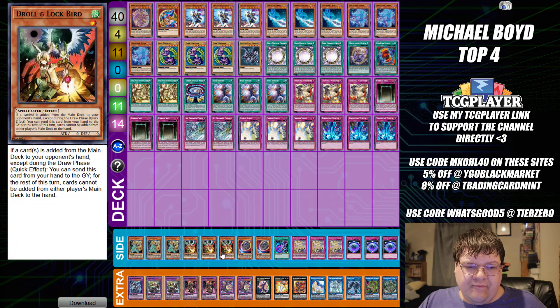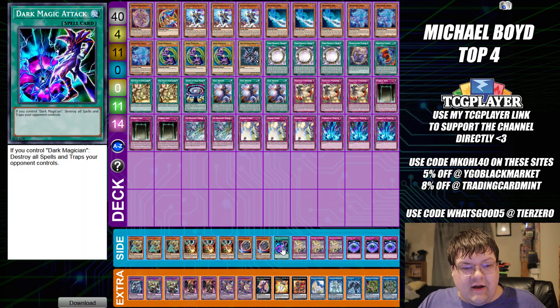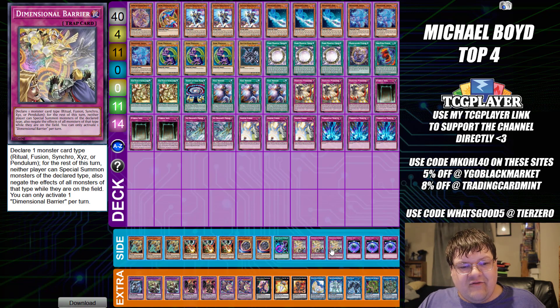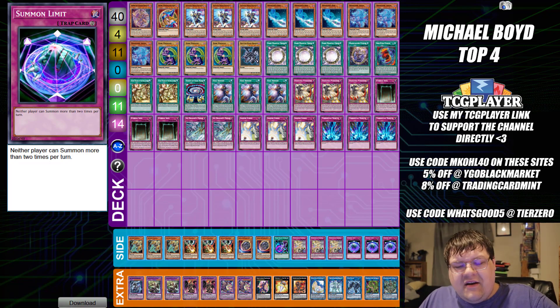Side deck here we have triple Lancia, triple copies of Draw and Lockbird, two copies of Nibiru, one copy of Dark Magic Attack — the card literally says if you control Dark Magician, destroy all Spell and Trap cards your opponent controls, free value. Then we have triple copies of Dimensional Barrier and triple copies of Summon Limit. Wrapping up Dark Magician and a chunk of interesting deck profiles for everybody today.